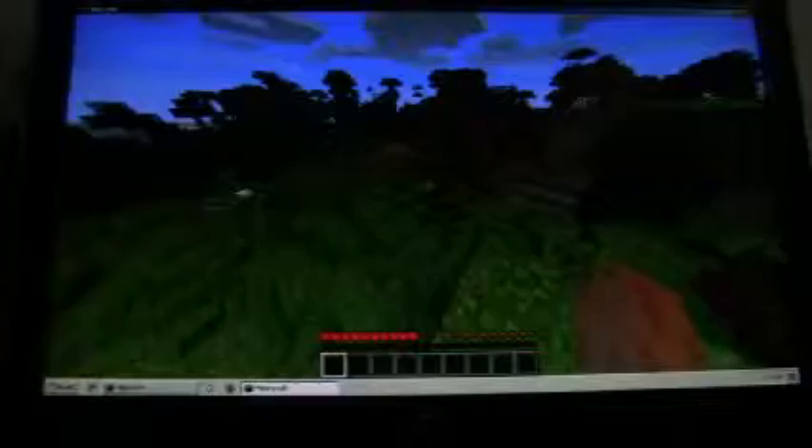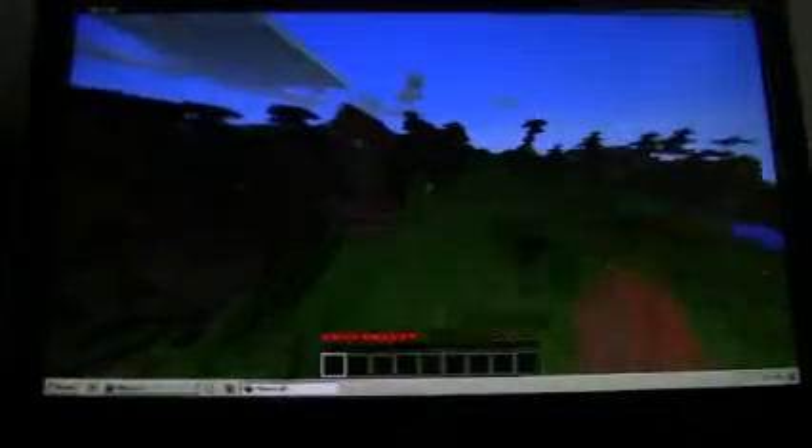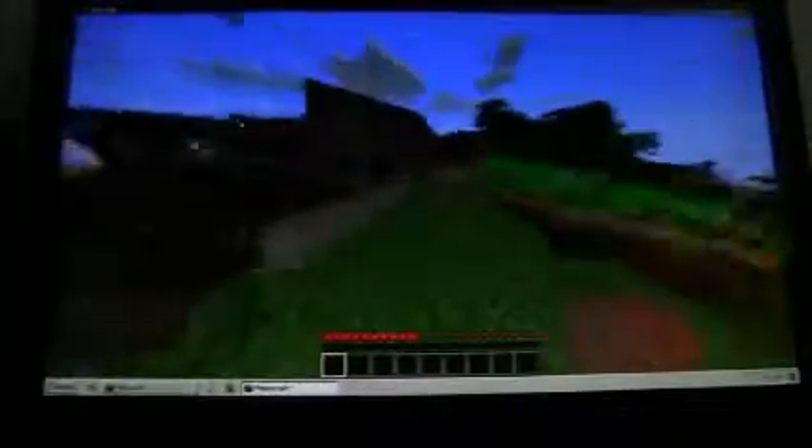There's a village right here. Half of it is on a mountain and some of it is on the ground — it's like the strangest and coolest village I found. Some of the houses are on top of a mountain. There's a butcher's house right here, two regular villager's houses, and there's the butcher right there — he wears a white apron.